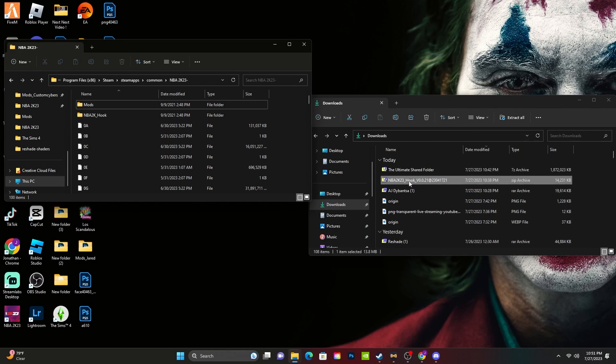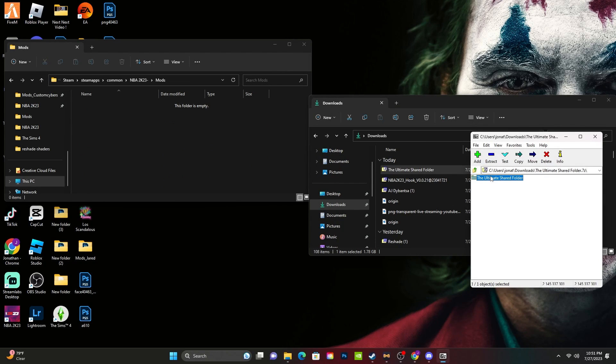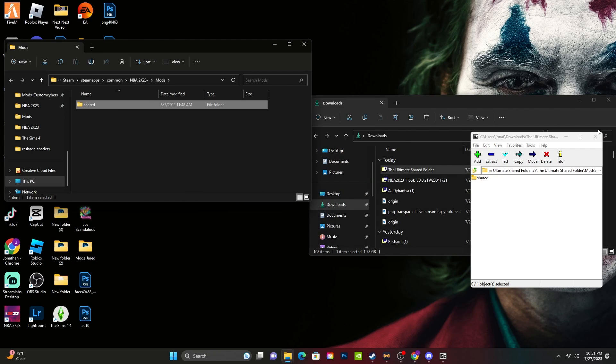Next we're doing the share folder. Open the mods folder you just dragged in, open that, and that's what you drag in there — that little share folder. If you need to rewind, go ahead and rewind because you can go back on YouTube.